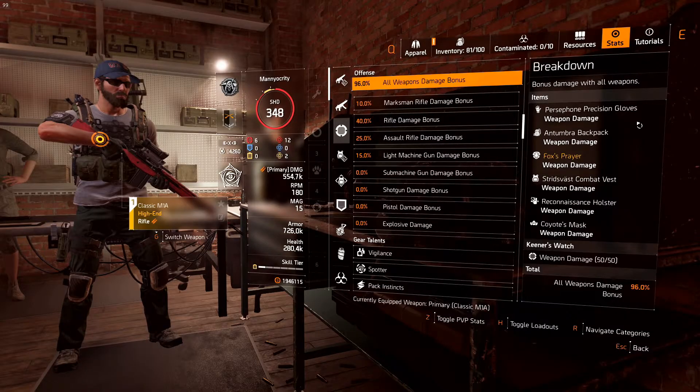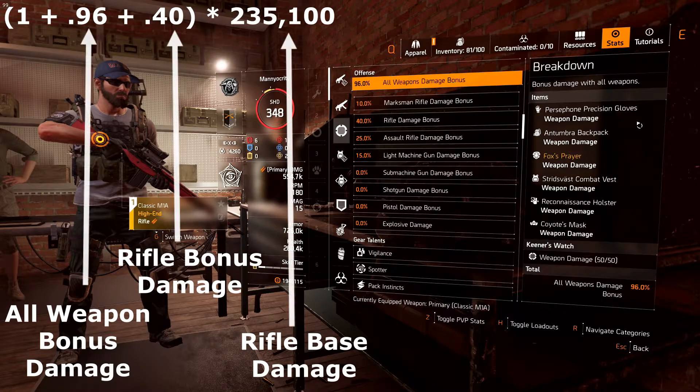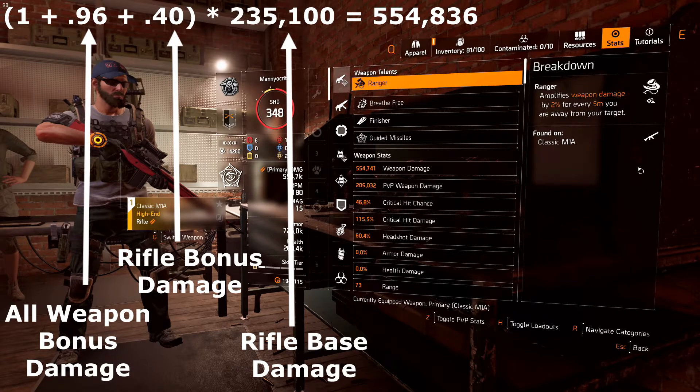Now let's go into our stats and check out what the total weapon damage and rifle damage percentages are. I have 96% all weapon damage bonus and 40% rifle damage bonus. As we discussed earlier, these two values are additive so they'll be added together before being multiplied by the base damage. So the calculation is (1 + 0.96 + 0.40) × 235,100 = 554,836 total damage. Using the exact base damage gives us 554,741 from the stats page — pretty close.